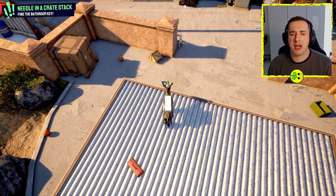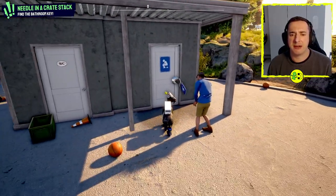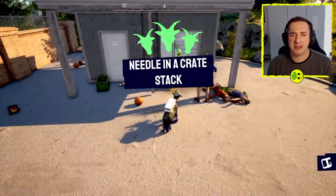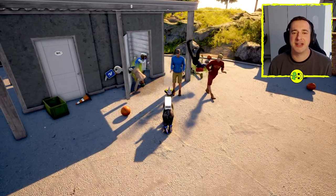Then you can bring the key down, come up to the door like so, and it'll get fitted. Oh dear, look at everyone — they're all stinky! But there you go, that's how you do Needle in a Crate Stack.